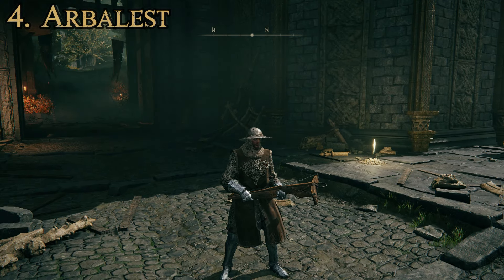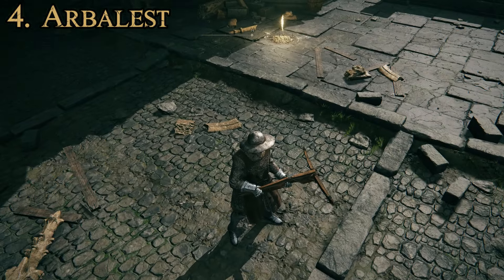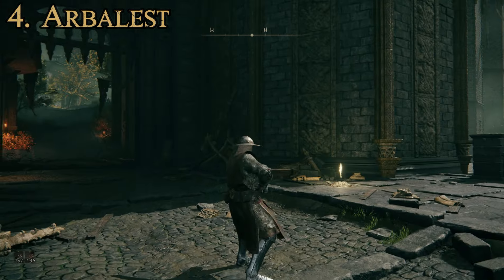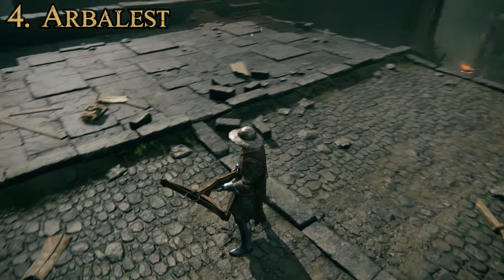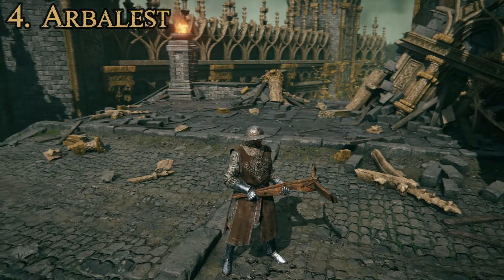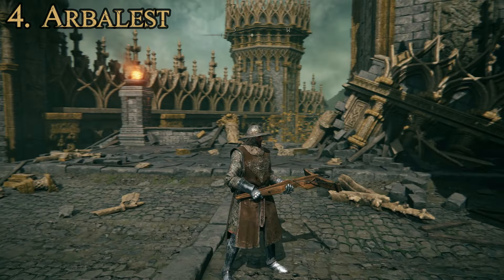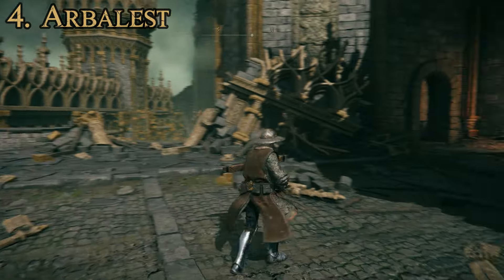For our second crossbow on this list at number four, we have the Arbalest. This is another pretty cool looking one — a wooden crossbow and actually an interesting example of a historical wooden recurve-type crossbow. The limbs kind of bend forward because of the way it's designed, and since you're not using a steel limb, you can do that with a thick wooden crossmember. When you load it, it pulls flat. There are real historical examples that look a lot like this, and it's a cool detail they added. Attributes required: 18 strength and 12 dexterity, no attribute scaling. Attack power is 308 physical and 42 range. It cannot be upgraded using Ashes of War, and again just has the kick special attack.